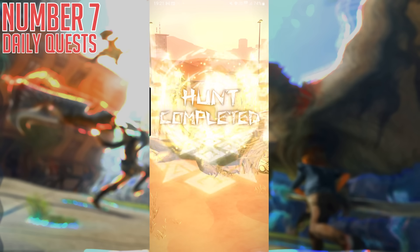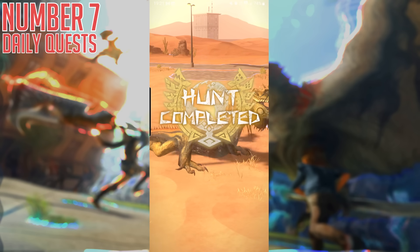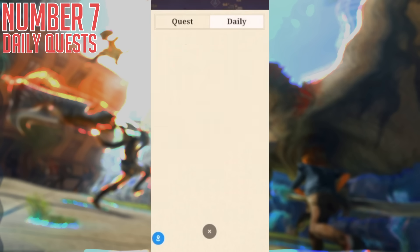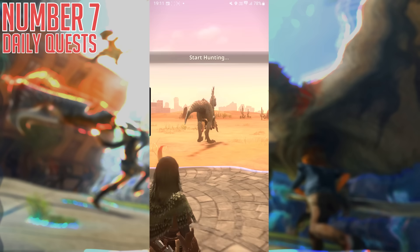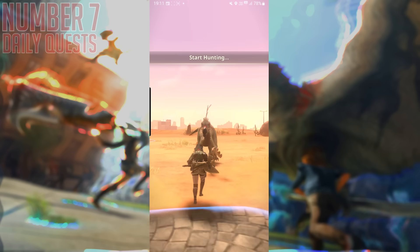Number seven: Daily Quests. As you progress through the early game, you will unlock daily quests. You want to do daily quests, well, every day. They give you an absolutely massive Zenni reward compared to any other kind of hunting, so quite simply, make sure that you do these. If you can only do a couple of hunts per day, make sure they are daily quests to really boost your income a nice little bit.